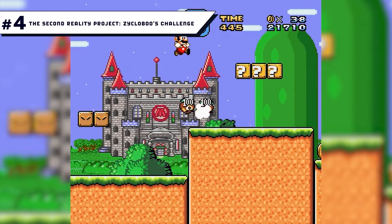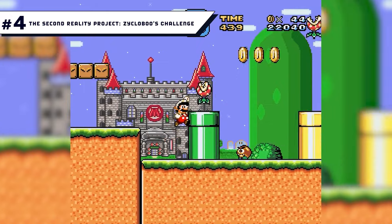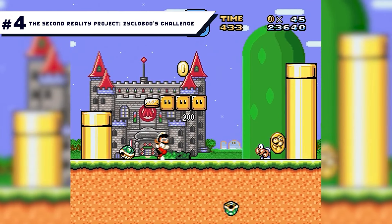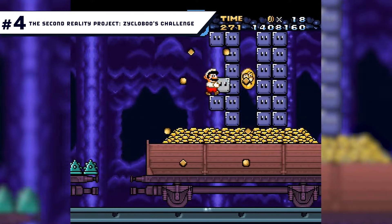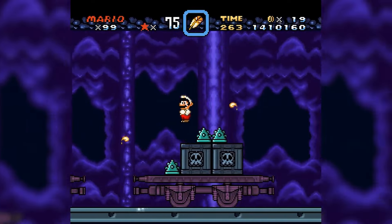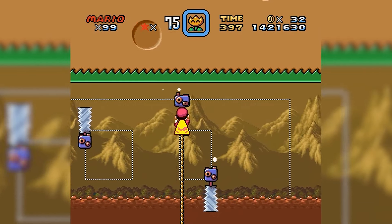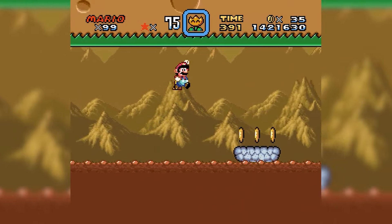Number 4: The Second Reality Project - Zykloboo's Challenge. Meet the Zykloboo, the latest monster to try and take over the Mushroom Kingdom. He has the power to send Mario into another dimension, and that's exactly what he's done. A one-eyed Big Boo going by Zykloboo is intending on conquering the Mushroom Kingdom. In terms of size, this is one of the biggest Super Mario World hacks on the scene — it's basically an entirely new game complete with original music and some of the longest levels in any side-scrolling game ever played.